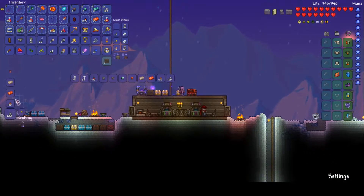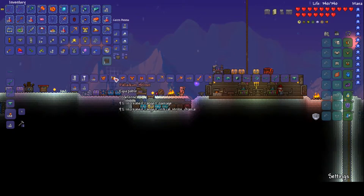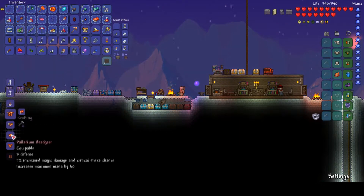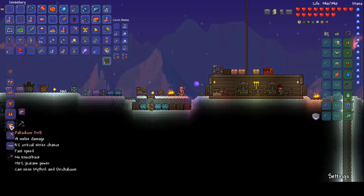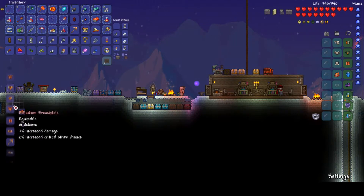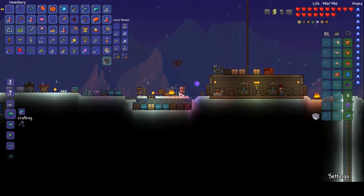Palladium — if we can get a good amount of this, and by good I mean good enough to make the full armour set. Melee, right. 12 plus 24 is 36, plus 10 is 46, plus 8 — we have enough for the full palladium armour set. And then the mask — full palladium armour!